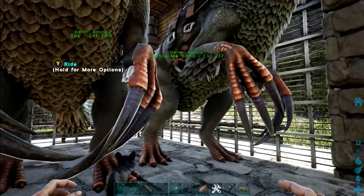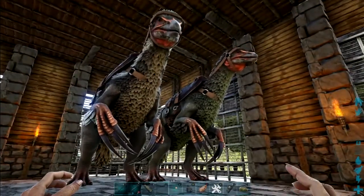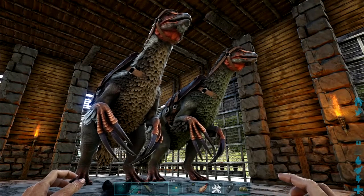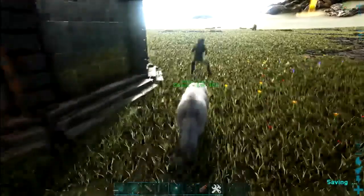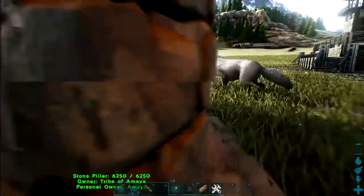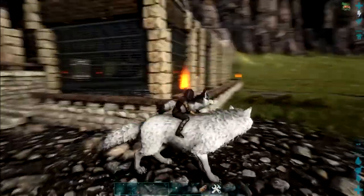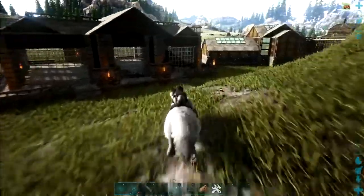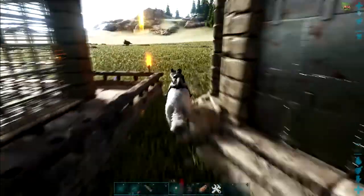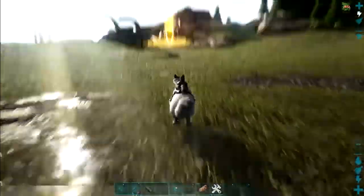Since it is Fear Evolved, I'm thinking maybe we should go for some Halloween colored dinos. With that said, let's get on with today's episode. Fear Evolved has started and I want to tame some Halloween-based dinos. I put a few additions onto our tickle chicken pen - mostly railings and benches around the outside, a little bit of light on the inside. There's a candy cauldron over here, and if I'm lucky it'll have dino bones in it.